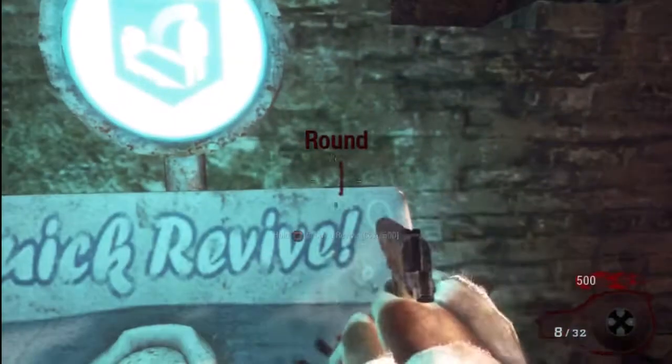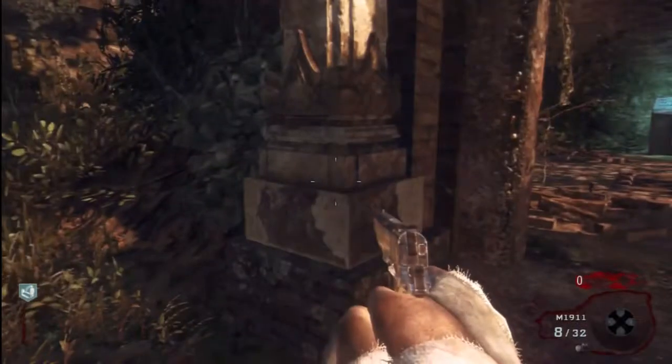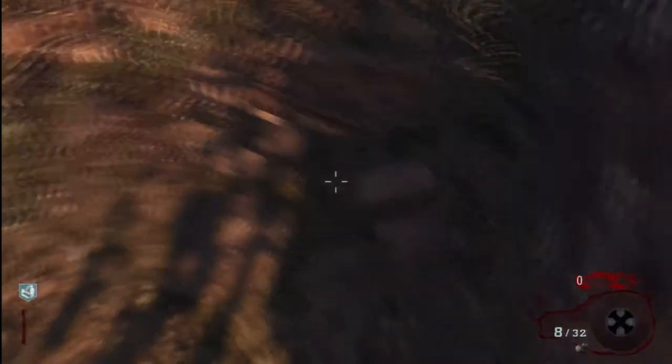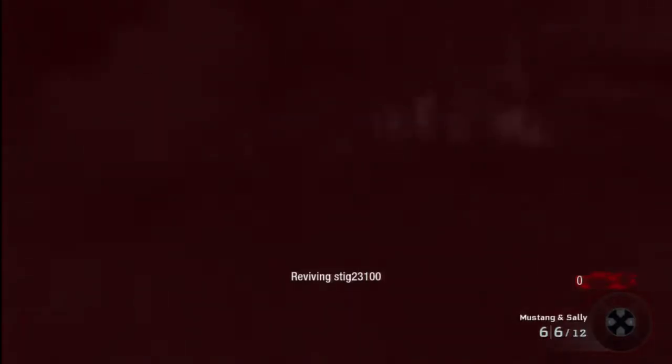What's up guys, stick23100 here, and today I'm showing you how to get under the map on Shangri-La. The first thing you want to do is buy Quick Revive, and then you want to come to this little stone thing on the map on Shangri-La. You want to carry on running at it, and if you do it right, you should get stuck. Once you get stuck, you want to kill yourself.